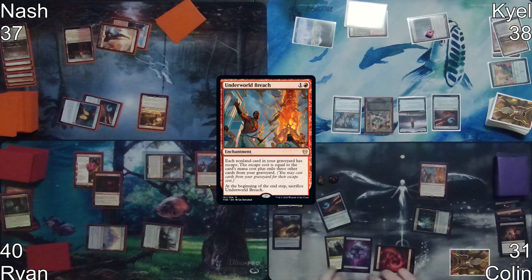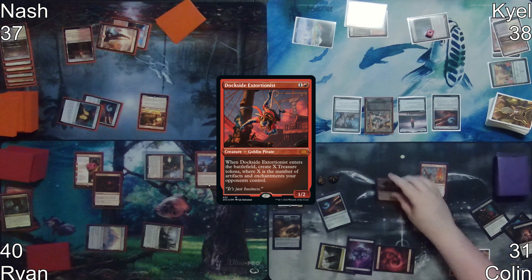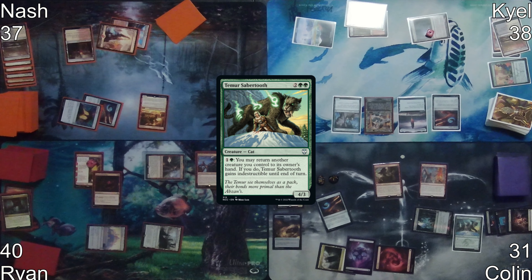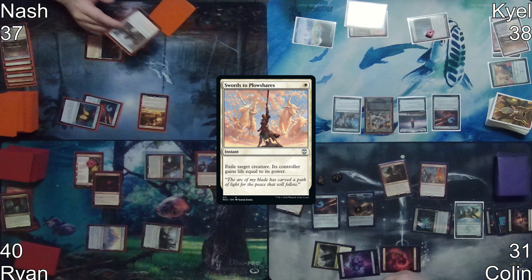Colin exiles three cards from his graveyard to cast Dockside Extortionist from his graveyard, getting six treasures off the ETB trigger. He then casts the card he exiled with Praetor's Grasp, which is Temur Sabertooth, using two of his treasures. He proceeds to activate Temur Sabertooth trying to bounce Dockside Extortionist, but Nash responds by casting Swords to Plowshares on Temur Sabertooth.